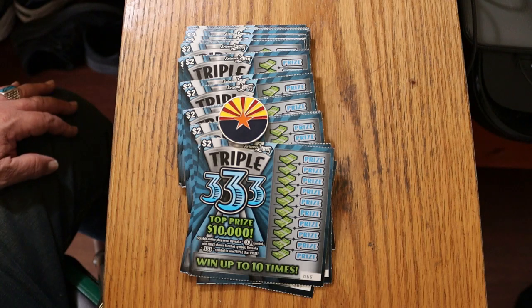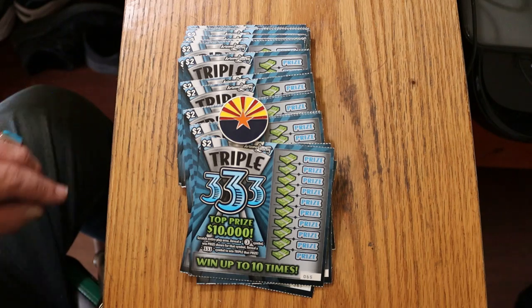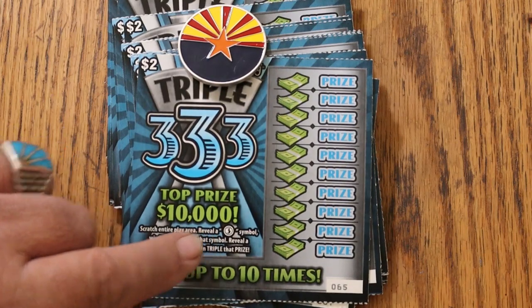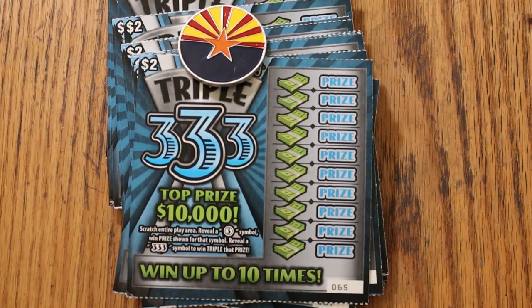This is a real simple game. It's a fast game. Basically, all we're doing is looking for threes — a single three in a circle, or triple threes for triple the prize. And that's it. I've got tickets 65 through 114. Odds are 1 in 4.14, and the book number is 911-018.